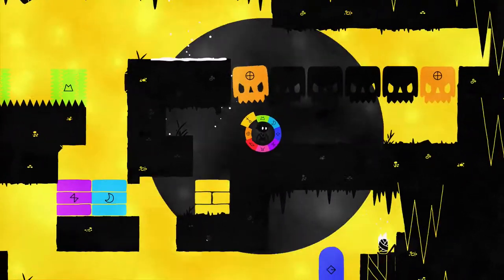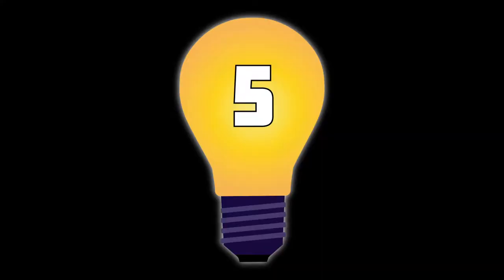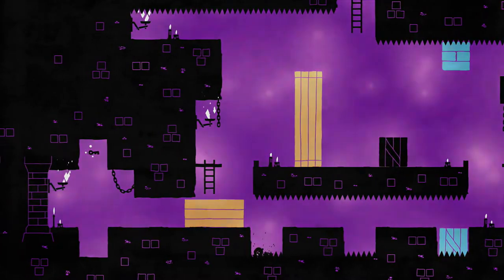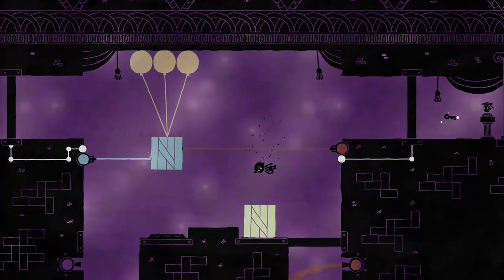Watch out for the color wheel betraying you and flipping up to green when you change the colors quickly. Also watch out for what will happen when you suddenly change the color of the background. You can't change the color when you are inside an object that was previously hidden.